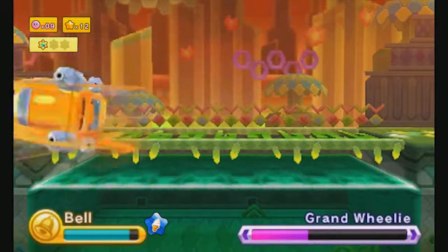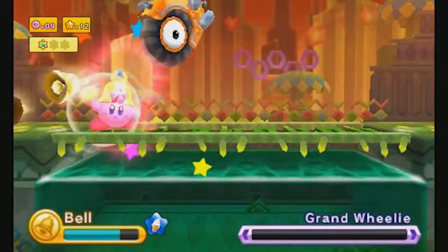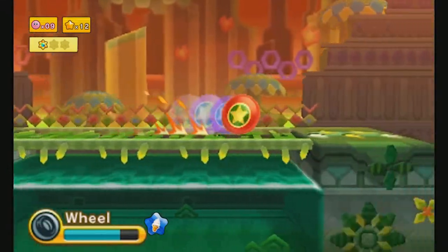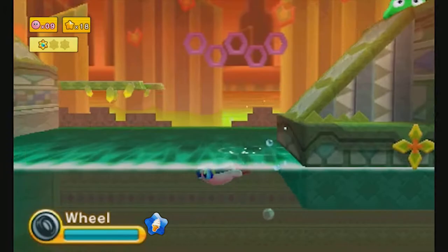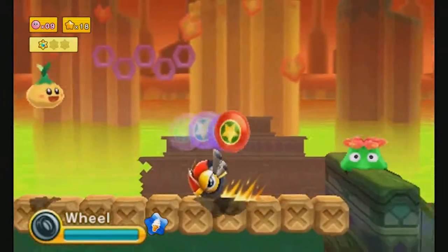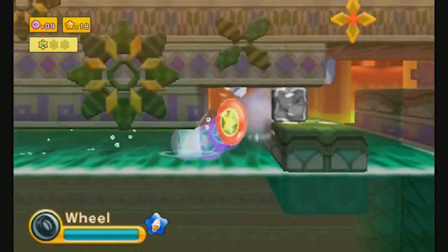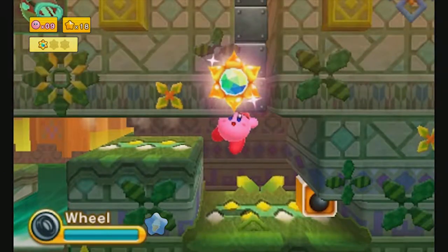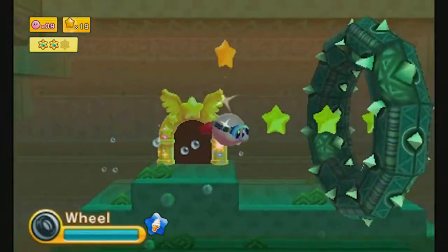Epic Yarn did have something like that — just the concept of pointer controls to move Kirby around. The train transformation in Epic Yarn used pointer controls to make trails. Basically it was Canvas Curse on Wii, from what I understand. So they could do it, they just have to figure out how to make the Switch's gyro-pointing really usable. Like World of Goo — I think it was ported from the Wii to the Switch and used the Switch's pointer controls instead of the Wiimotes, and it didn't work that great. You could also use the touchscreen for that game and that worked great.